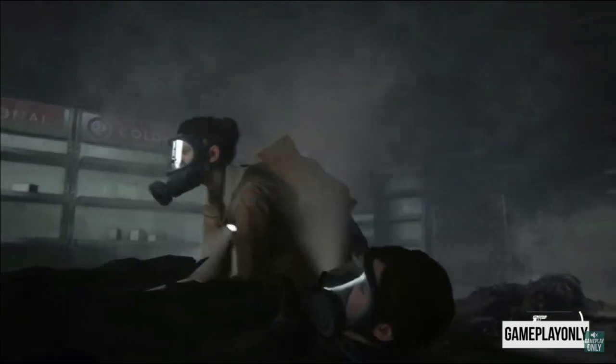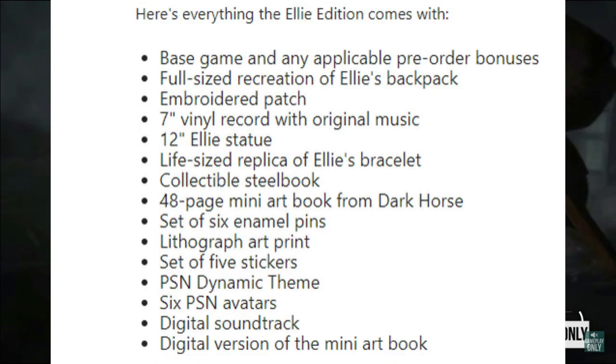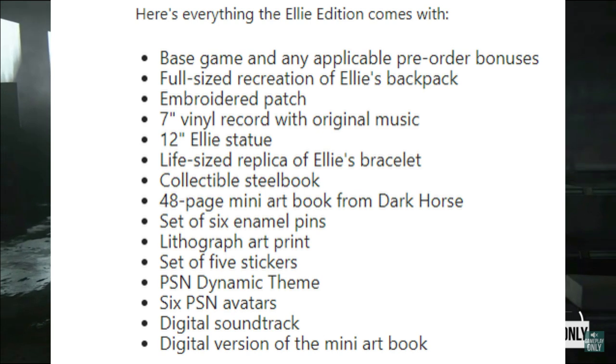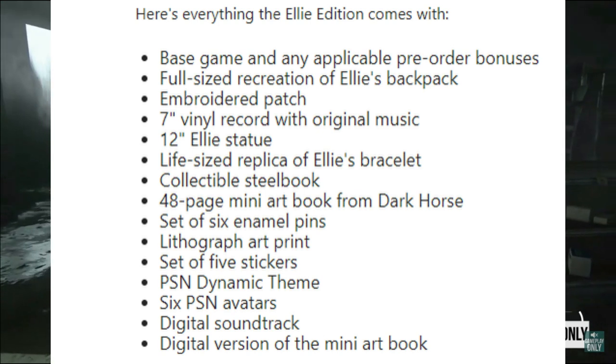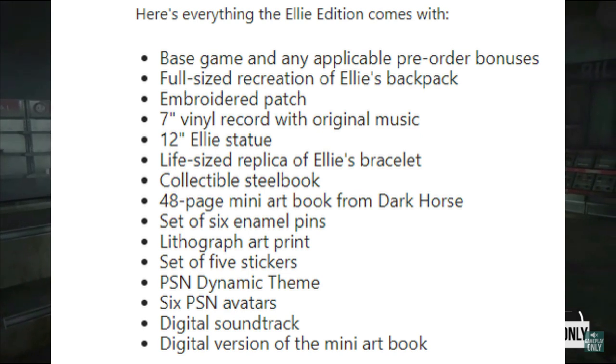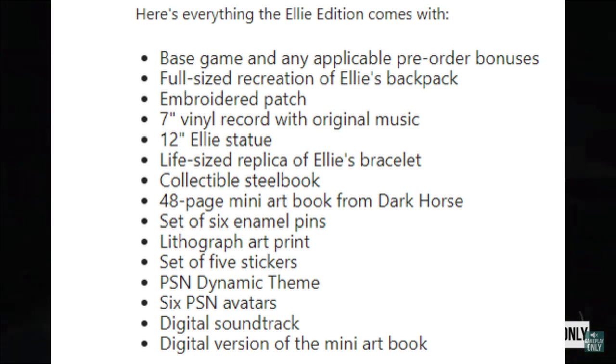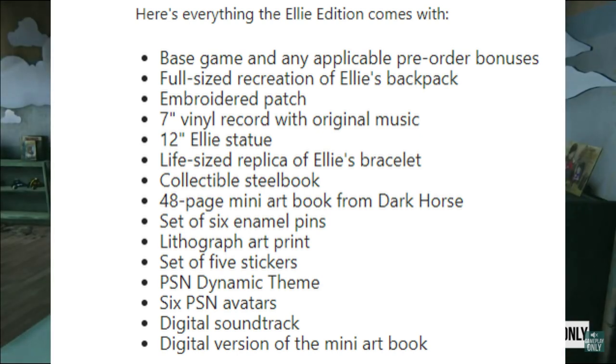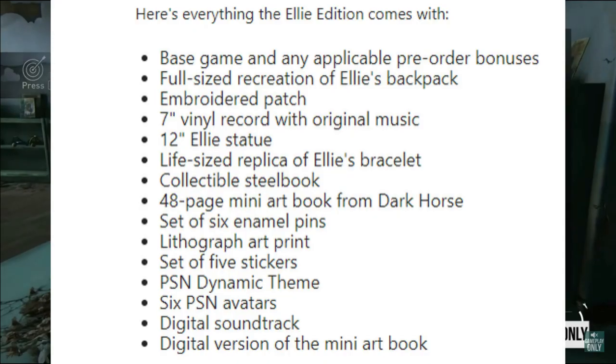In the LE edition there's the base game and any applicable pre-order bonuses. There's also a full-size recreation of Ellie's backpack embroidered patch, a 7-inch vinyl record with original music, a 12-inch Ellie statue, a life-size replica of Ellie's bracelet, a collectible steelbook, a 48-page mini art book from Dark Horse, a set of six animal pins, a lithograph art print, a set of five stickers, a PSN dynamic theme, six PSN avatars, a digital soundtrack, and a digital version of the mini art book.